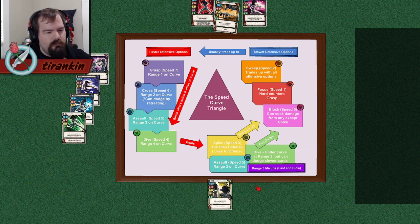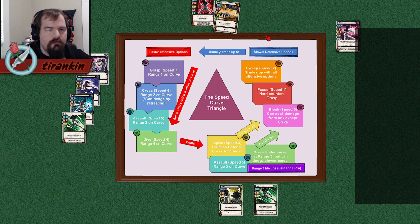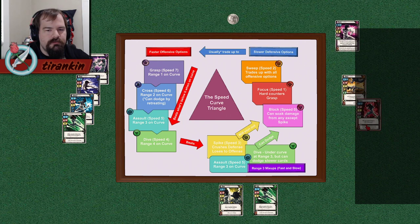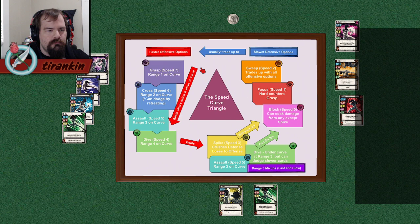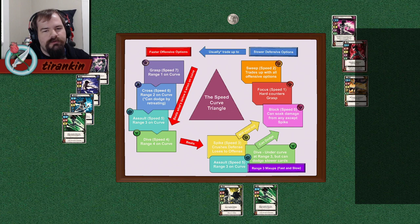These things beat the midspeeds, which include Dive again, because Dive can be played under-curve at range 3. However, these both beat the slow options, which otherwise trade up against the fast options. So here you have the three categories of attacks in Exceed — this is the foundation of tactics, our tactical wheel, so to speak.